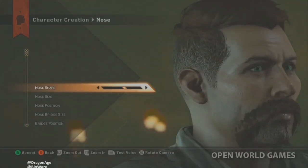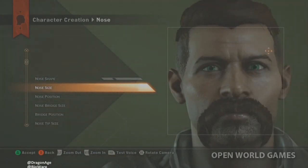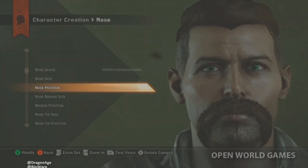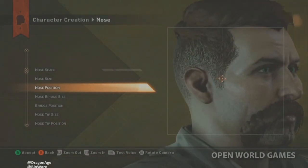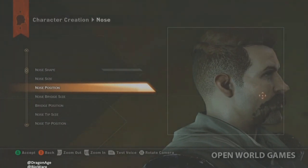There are default nose shapes to flip between, and then you can customize further — nose width, and you can see the beard modifies subtly as well. Nose position on the face can go all the way down or all the way up. You can also zoom in and out to get a close look.